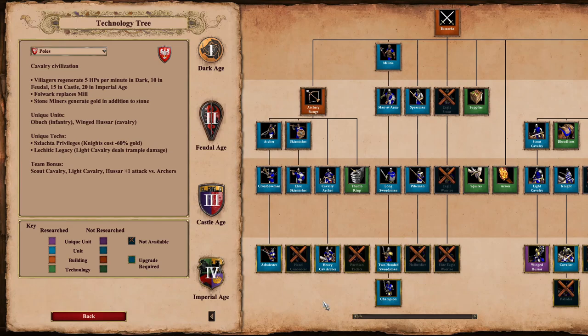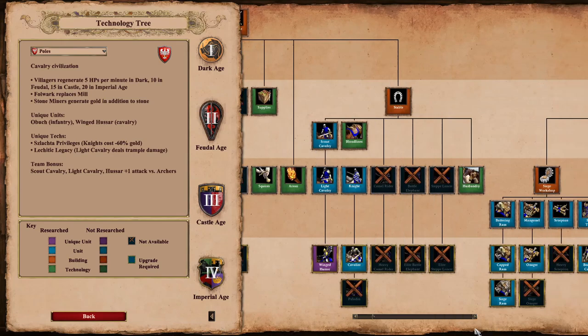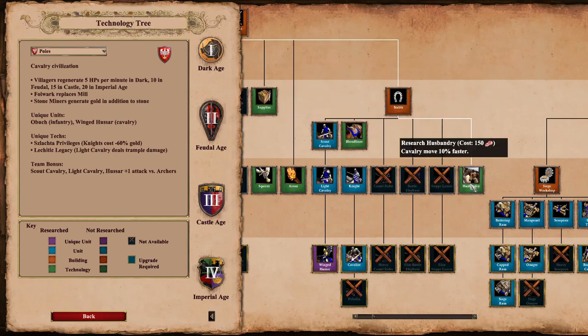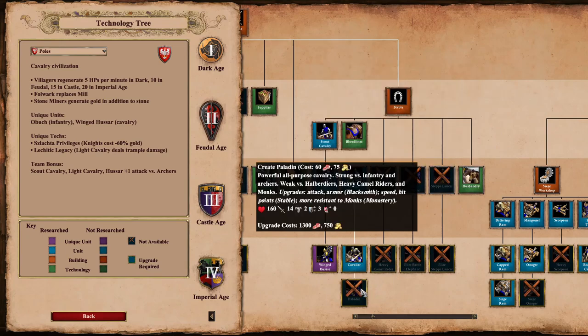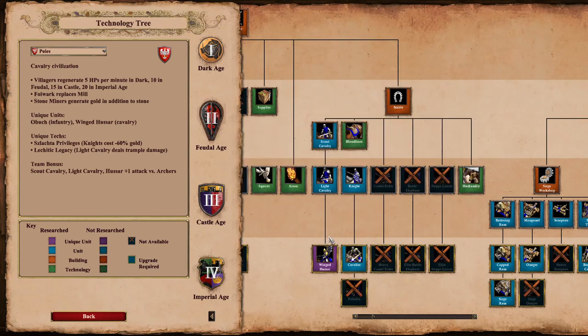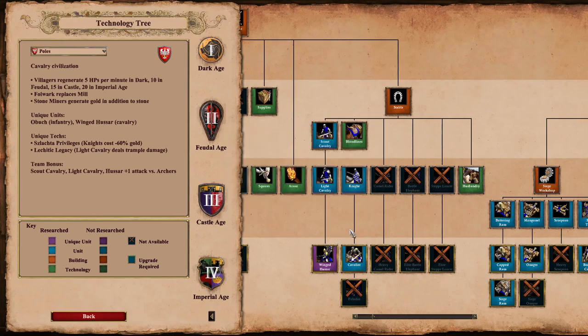Looking at the Barracks, we've got fully upgraded Champions. We are missing Halberdier, however we do have Pikeman, and obviously we don't have Eagle Scouts but we do have Squires, Arson, and Supplies. Looking at the Cavalry options, you've got the Winged Hussar and Cavalier. We do have Bloodlines and Husbandry, but there's no Paladin - which I'd suggest is probably a good thing since they've got the Winged Hussar. I think an army composition of Arbalests and Winged Hussar is going to be very, very strong.